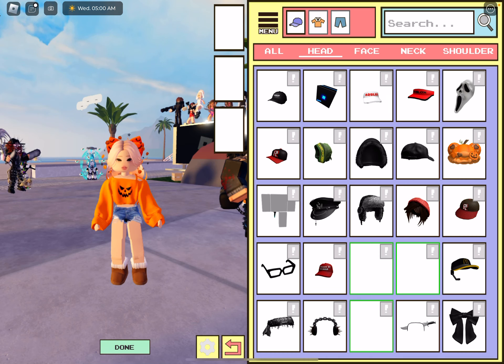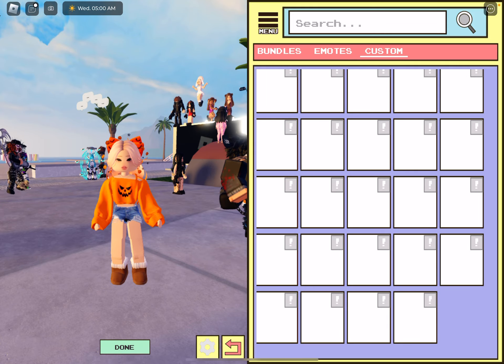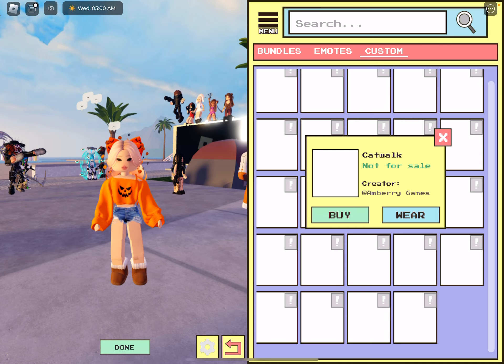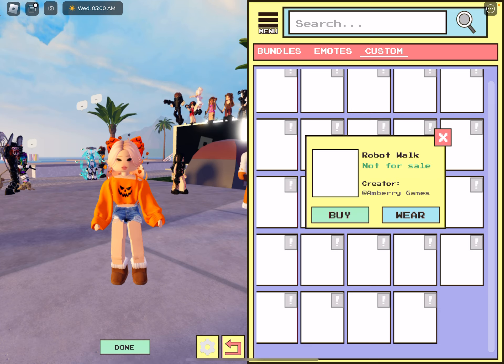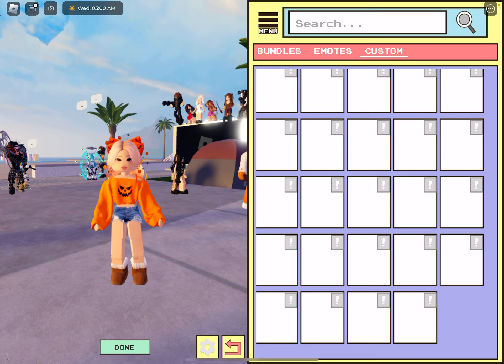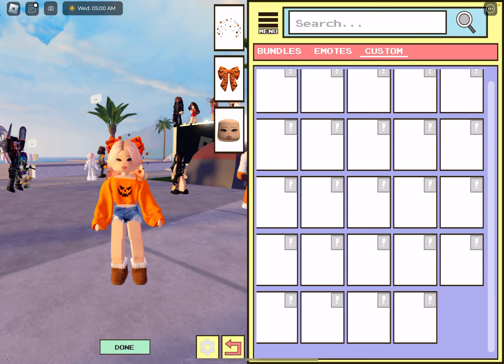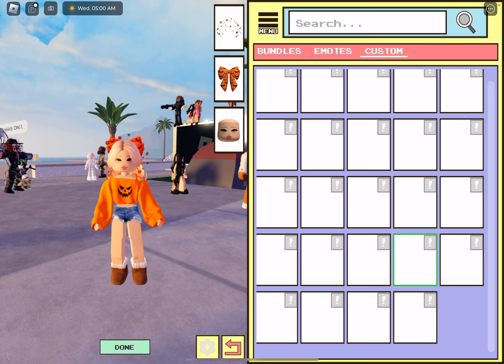So we're gonna go over to Avatar, go to Animations, go to Custom, and there should be custom ones. Zombie Walk was the last one they had. So they have Boxer Walk, Robot Walk, On Vacation Walk, Skip Walk, Strut Walk, Old Man Walk, Ballerina Walk, Hippie Walk, Timid Walk, In the Dark Walk, Bad Posture Walk, Sore Back Walk, and Confident Walk.